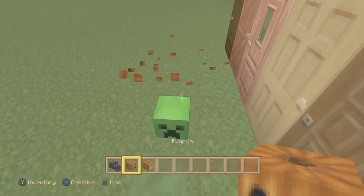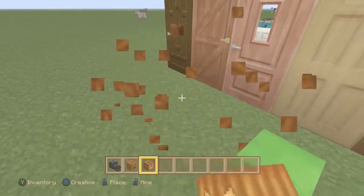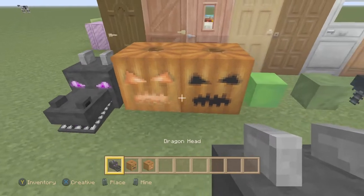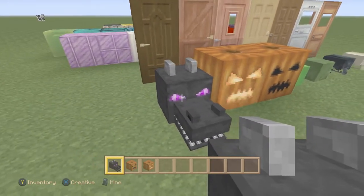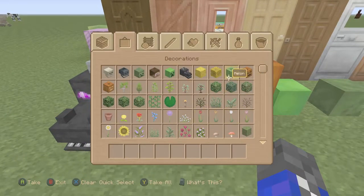We got the pumpkin right there — the normal pumpkin looks very nice, a little bit more mean than usual. And the dragon head right there — wow, I think the dragon's more terrifying. Look at the eyes — this looks like you can get hypnotized with that stuff.